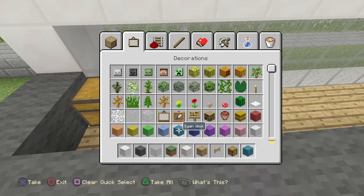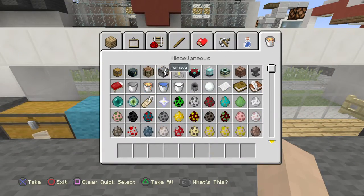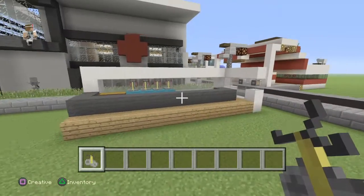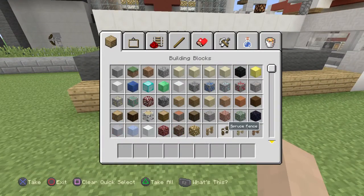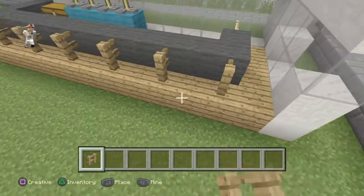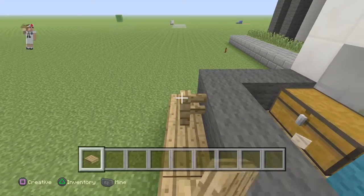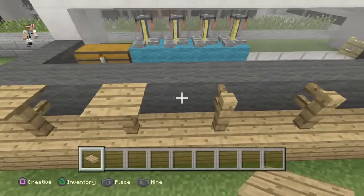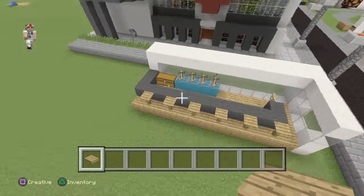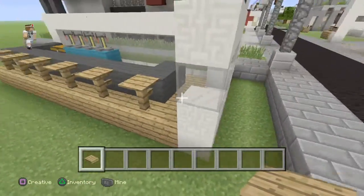Throw some stuff out — I'm probably just going to put a few items there, and then like some brewing stands on these. I don't really know about this, but that looks kind of neat. Right about here you're going to want to put some bar stools like this, and then put pressure plates on all of these. That makes a good little eating area where you can sit right here — it's just for decoration, and that looks pretty good.